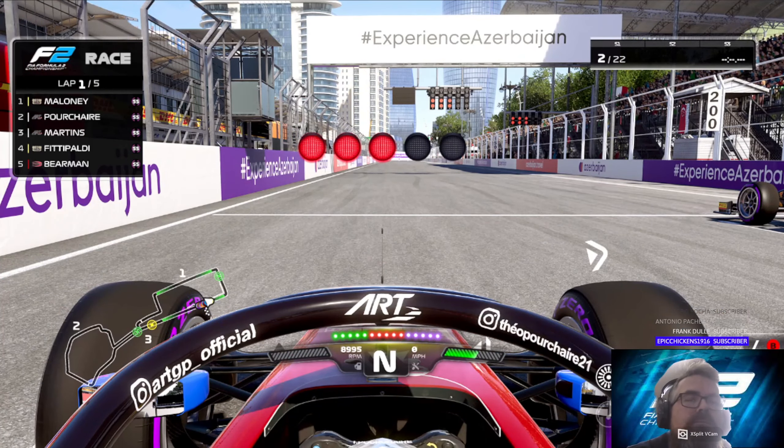Obviously when fighting with the AI, because this is who I'm racing against, unfortunately the AI are very fast in straight lines. There is absolutely no getting away from that, nothing you can do about it. However, because this circuit has a lot more corners than straights, you can build the gap during the corners, as the AI are not very good at cornering at all.